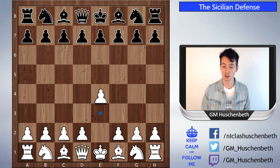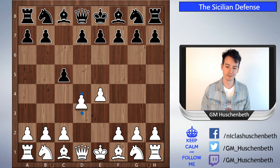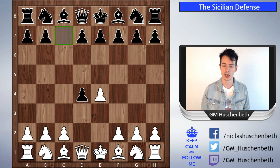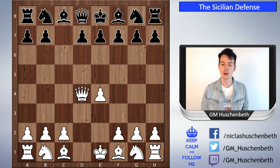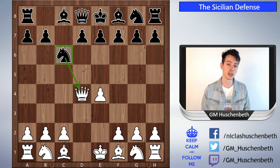Alright, so this is the open Sicilian: 1.e4, and white wants to play d4 in the next move to occupy the center. This is always the goal at the beginning of the game — to occupy the center so you have more space for your pieces. Black has different ways to react, and one way is to play c5, and now we already call this the Sicilian defense. If white goes d4, black can take, exchanging the c-pawn against the center pawn, which is a favorable exchange for black. Also, if white recaptures with the queen, there's a rule of thumb: you don't want to move your queen too early.